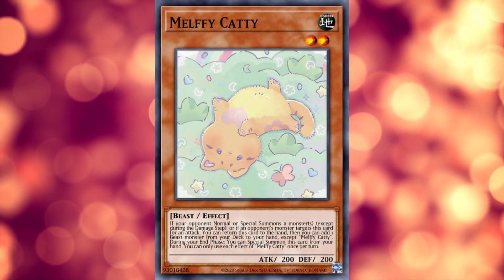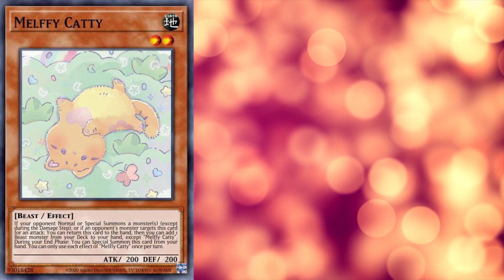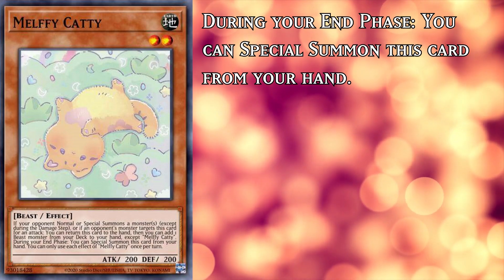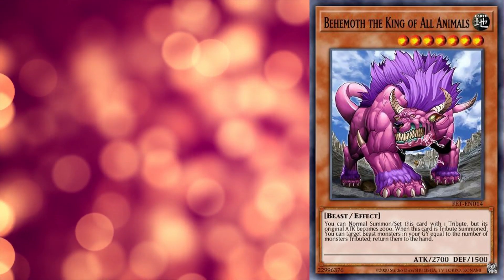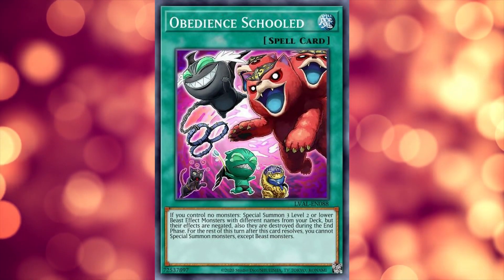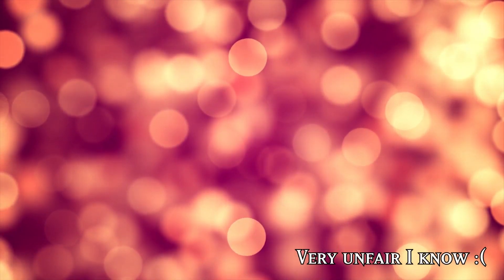Melfies are an archetype with a gimmick that's sadly a bit too slow to work properly. The way it works is that in your end phase, if you have any Melfies in your hand, they'll summon themselves to your field. Then when your opponent summons a monster, they'll run away and hide in your hand, activating an ability along the way. To speed the deck up a little, people tried a bunch of tech like Obedience Skulled, but it still wasn't the best deck around since you don't actually get any points for how cute your deck is.